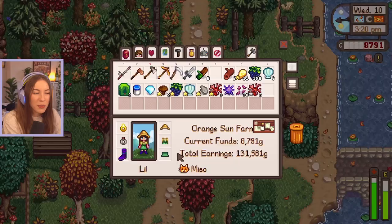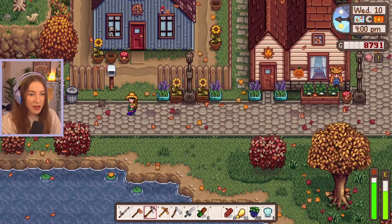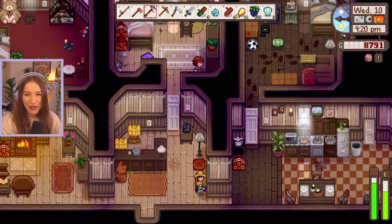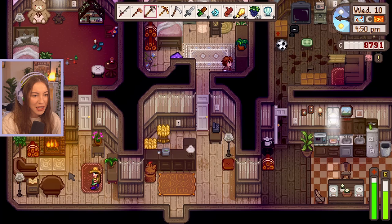I kind of want to run down to Marnie's and see if we can get a goat. Goats are only 4,000 gold - we could literally buy two if we wanted! Let's run down to Marnie's quickly. She might already be closed - I feel like she shuts at five. She's not there, of course she's not. There are some footprints in here I don't recognize. We have two hearts with Shane apparently. We don't have enough friendship with Marnie yet. Oh my gosh, this room looks so cute and cozy!